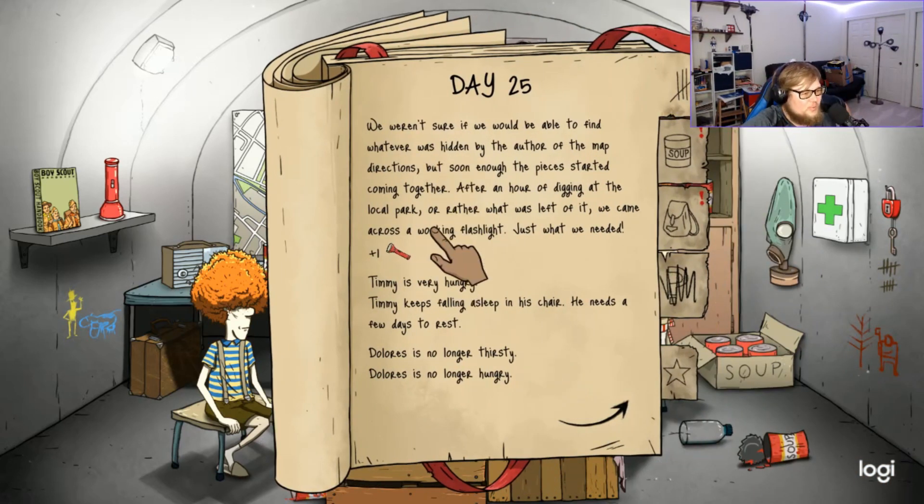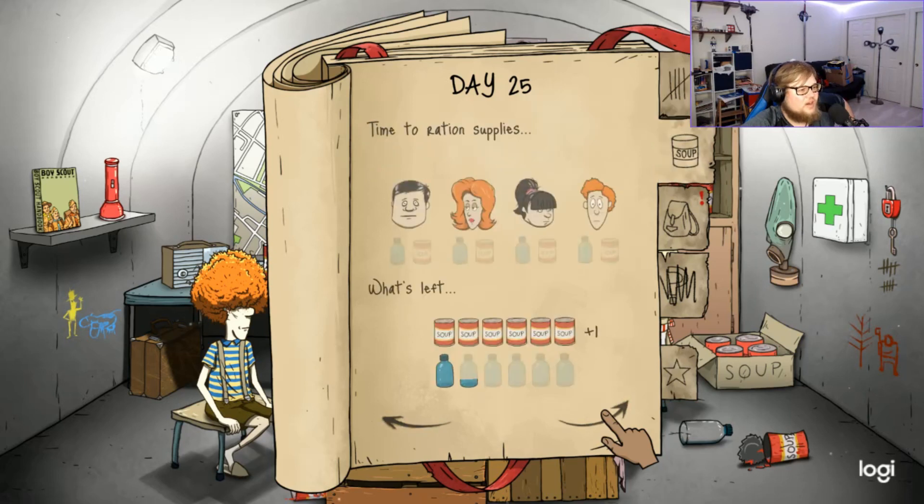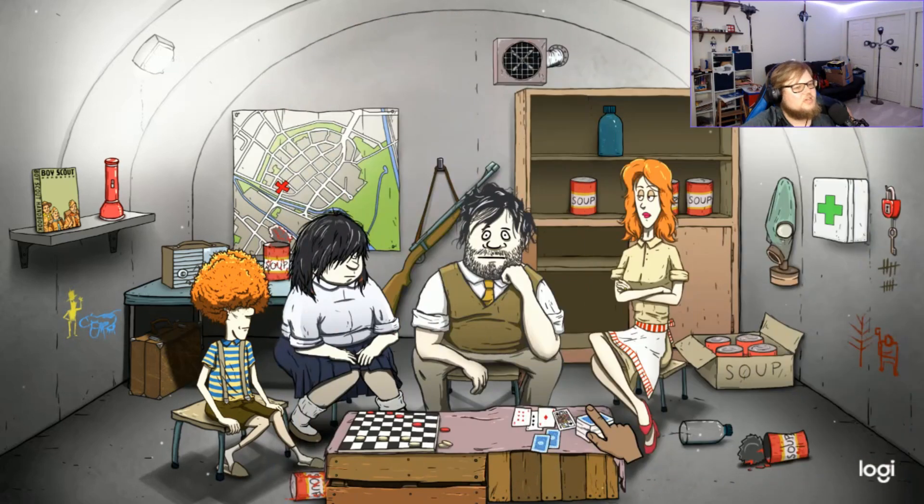We weren't sure if we'd find whatever was hidden by the author of the map directions, but after an hour of digging up the local park we came across a working flashlight. Timmy is very hungry — everyone can have some soup. We haven't needed the gun lately, so Dolores you can bring the gun. Do good for us, Dolores!